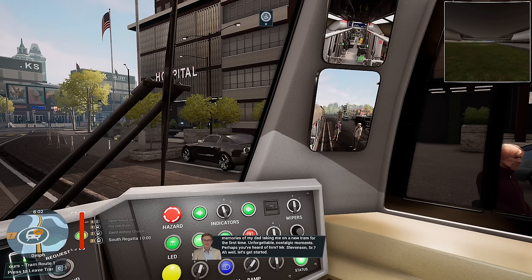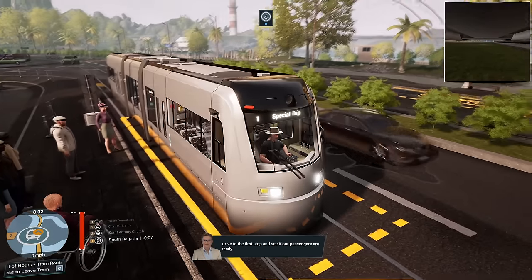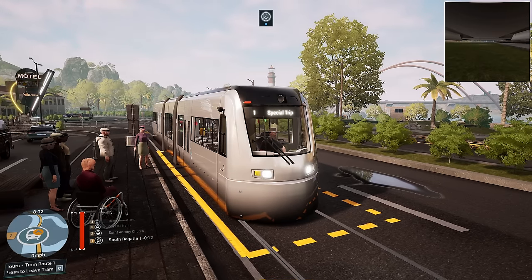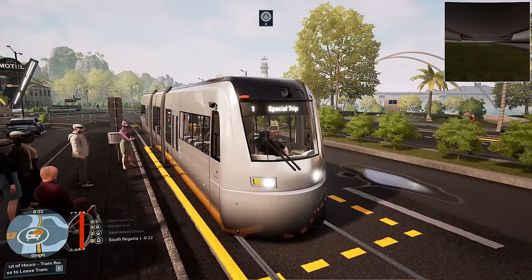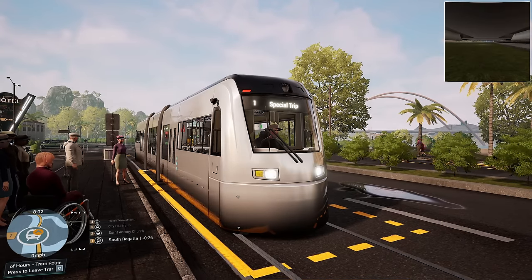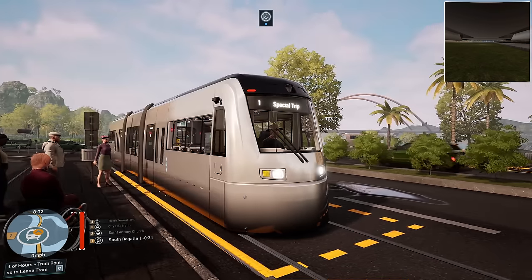Mr. Stevenson Senior. Let's get started. It turns out when we press G it gives a drive-to-first-stop prompt. We're at the first stop now, they're all here. When we press G, rather than focusing on the ramp, it gives us a lovely underside view of our tram with some grass. The ramp is coming out — there it is. And it's gone way down the road — this is ridiculous.